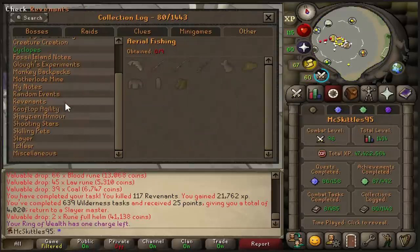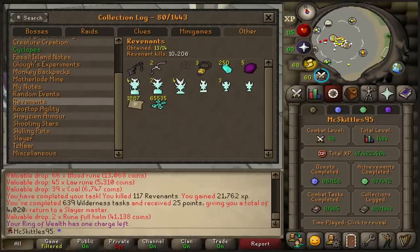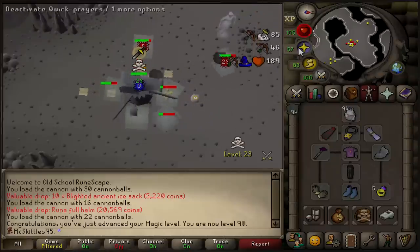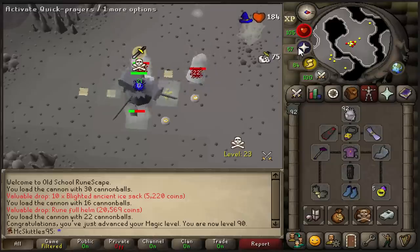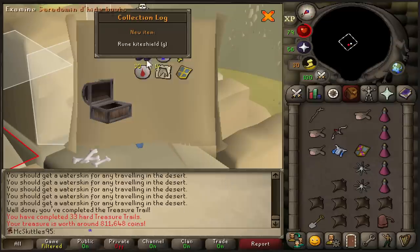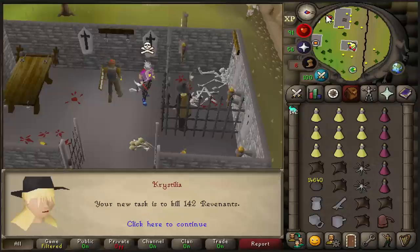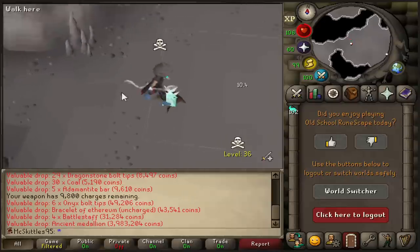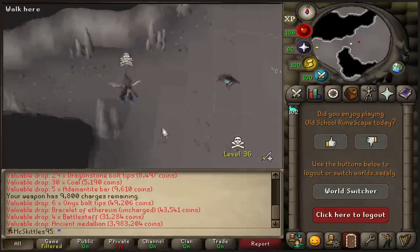Revenant — I am now over 10k Revenant KC. It is kinda cool to have on a hardcore, but I hope that I'm done soon. And there is level 90 magic. We are getting closer to level 94, so let's hopefully stay alive during these burst tasks and maybe one day we will have Ice Barrage. Casket — Sara boots again. I just want one pair of Blasty-Eyed chaps. That is a big task. Ancient Medallion — that is like number 5 or 6, I don't even know anymore, but that is even more money.